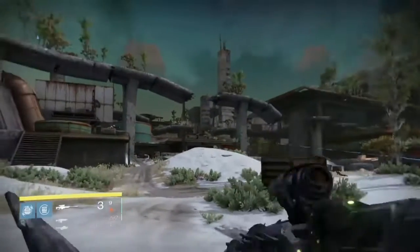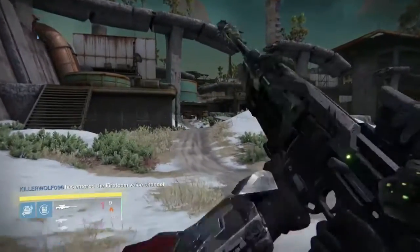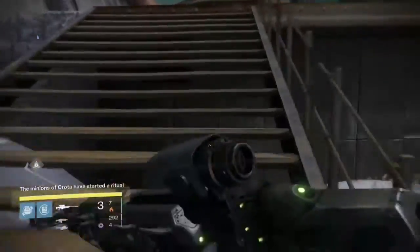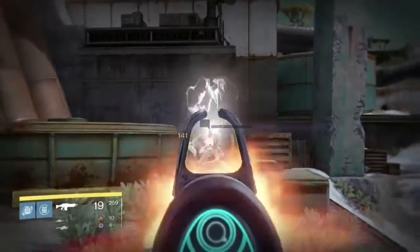What's up guys, it's TechnoViking23 coming to you tonight from the Cosmodrome, sniping some Vandals. In my hands I've got a very cool looking new toy — very excited. This is the Black Hammer sniper rifle, which you get from the Crota's End raid.